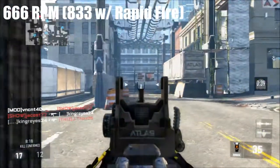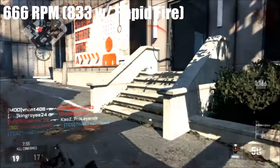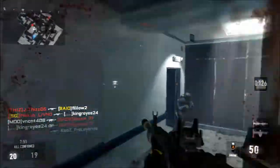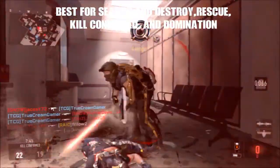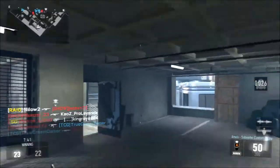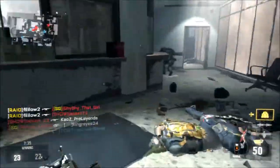When you put Rapid Fire on it, it increases to 833 RPM, which is extremely high. This gun is best for Search and Destroy, Rescue, Kill Confirmed, and Domination. If you put a silencer on it, it'll be best for Search and Destroy and Rescue, and it actually competes with about 27 of the most heavy weapons in the game.